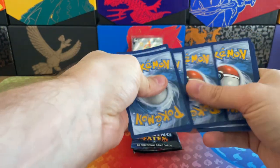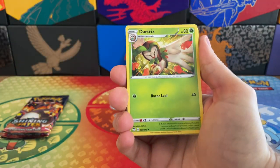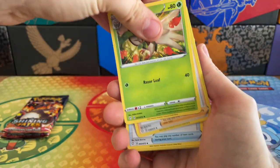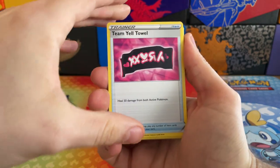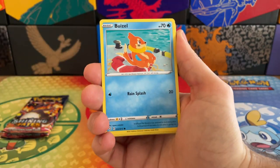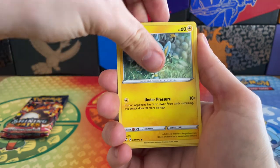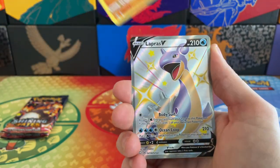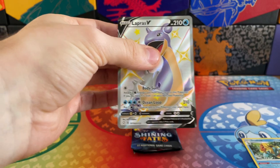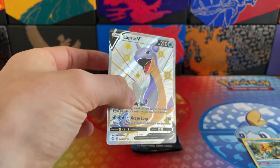It is a four to switch. Let's go for Water Energy. We've got Dark Energy, a Dartrix, Gym Trainer, Team Yell, Bunnelby, Shinx, Grookey, Trapinch... We've just found another Shiny Lapras V — that is insane!